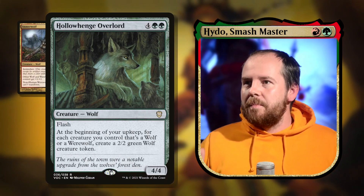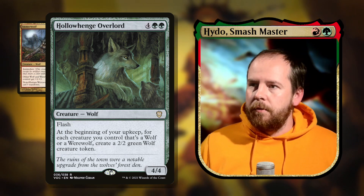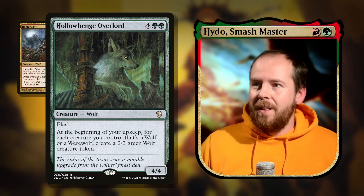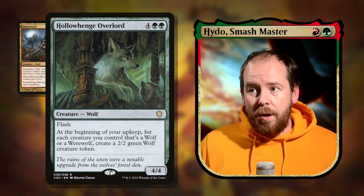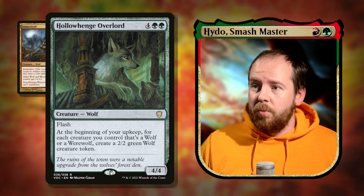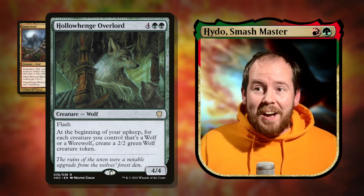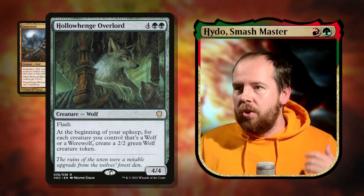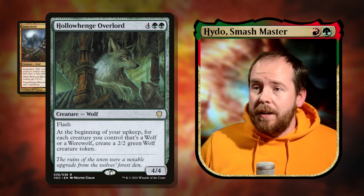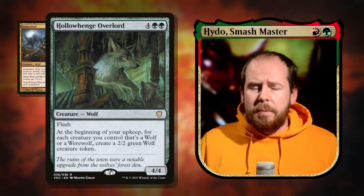Howlpack Overlord — six mana 4/4 with flash wolf. At the beginning of your upkeep, for each creature you control that's a wolf or werewolf, create a 2/2 green wolf token. If we're going wide with wolves, let's go even wider. It has flash so you can flash it in as a blocker and your opponent starts crying — fantastic board presence.